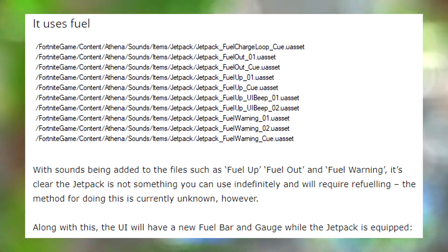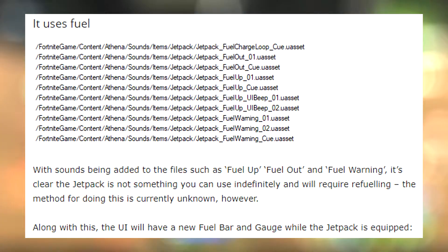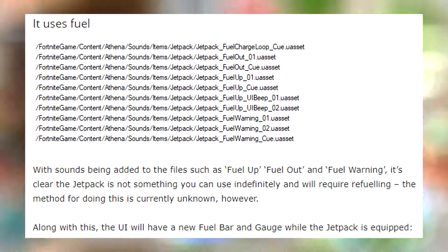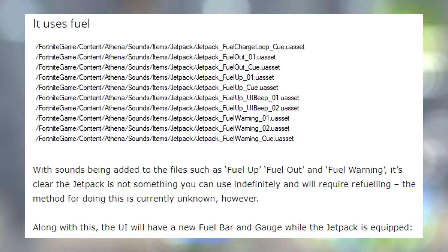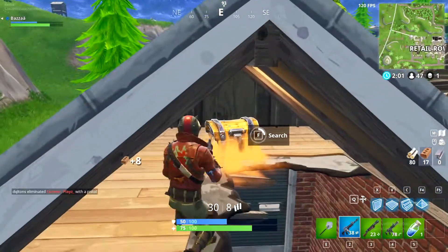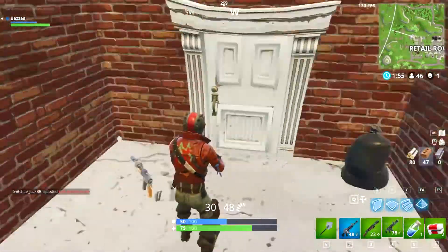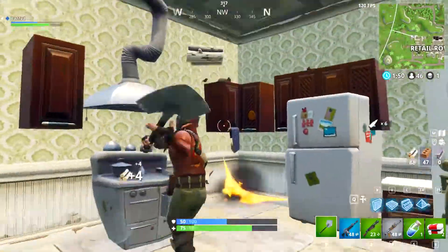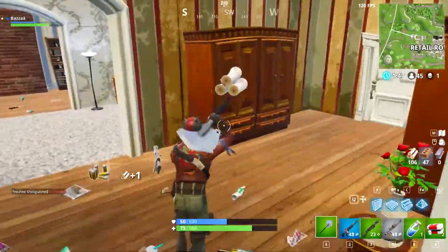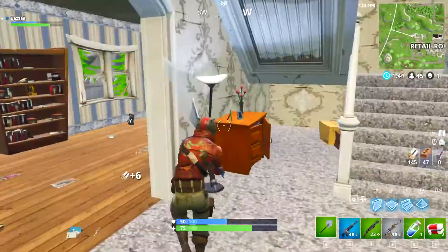The method for refueling is currently unknown. However, the UI will have a new fuel bar gauge next to the jetpack while equipped, which is pretty cool — you'll be able to see how much fuel it has. This is where my speculation comes in: I think you'll be able to refill the jetpack by going up to a gas station and standing there for, say, 10 seconds — about as long as it takes to use a medkit — and that basically fills it up.